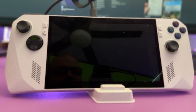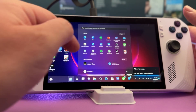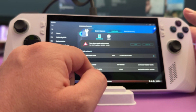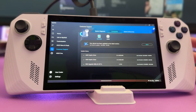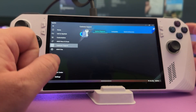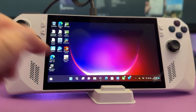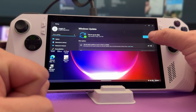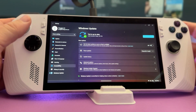After that update completes, go back into the MyASUS app. You can search for it or find it in Windows. I have an AMD graphics driver update that already completed. You can hit Check to see if there are any others. You can also go into Customer Support, then Live Update, and check manually. Additionally, check Windows Updates by searching 'updates' and hitting Check for Updates. That covers all three places to check.